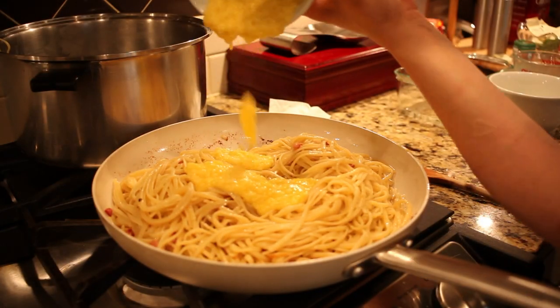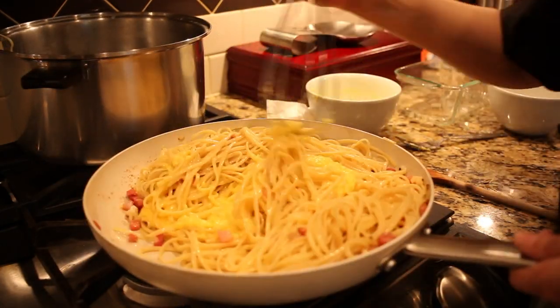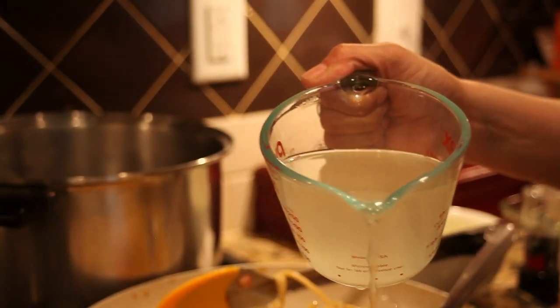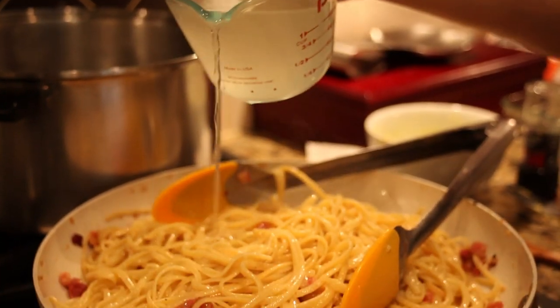Take the pan off the heat and add the egg and cheese mixture. Whisk it quickly so the eggs do not scramble. Thin out the sauce with a bit of the reserved pasta water until you reach the consistency you want.